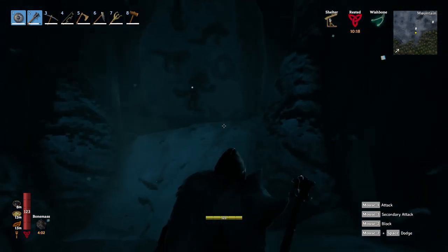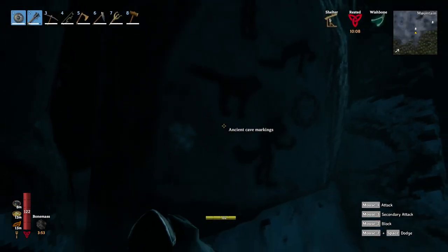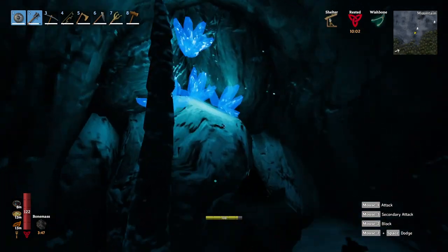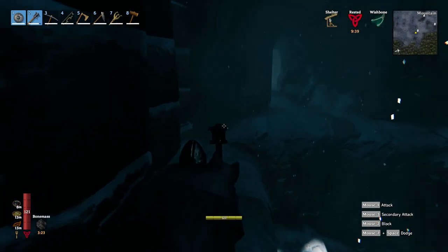There is a stone over here — an ancient cave marking. I don't know what to do with it. Some more crystals. The path over here seems like it's blocked and there's something behind it, so let's find a way around.